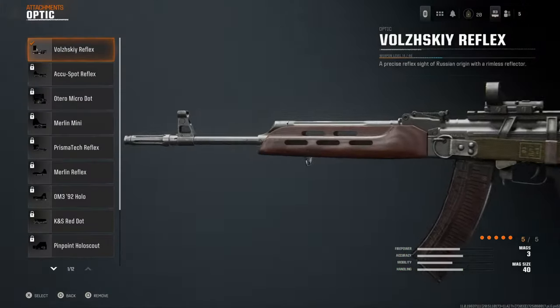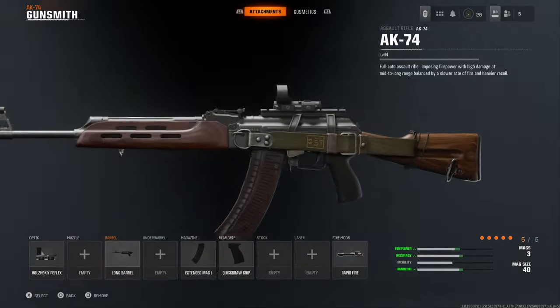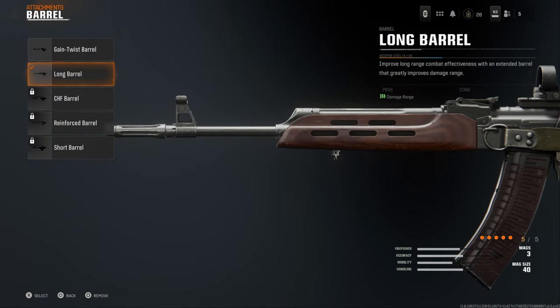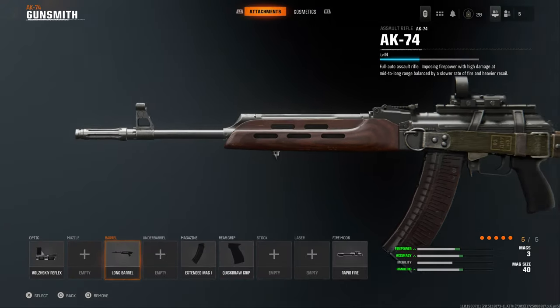So this is all we can do so far. Obviously put on your reflex if you like your reflex. I've not gone for the suppressor — I've gone for damage range over bullet velocity, so the long barrel.